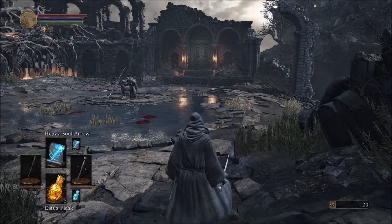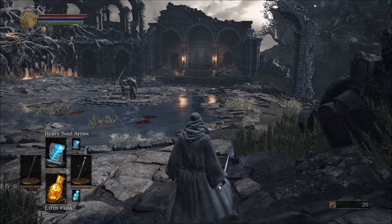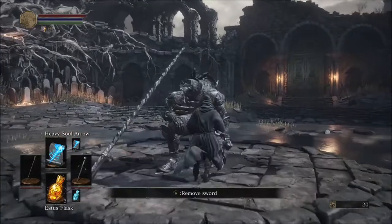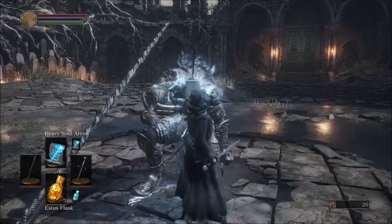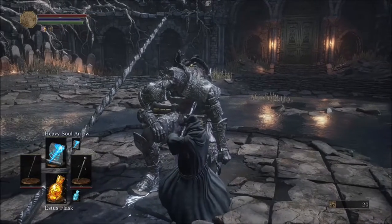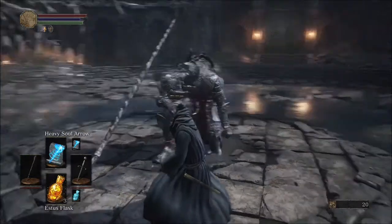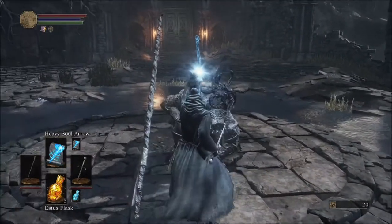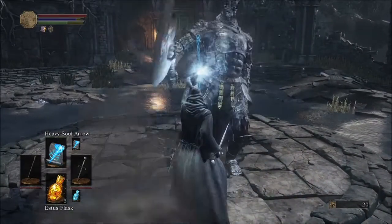Now that you saw how to take out Iudex using a knight, I'm going to show you how to beat him using a mage. What you're going to want to do is just run up there just like last time. Go ahead and buff your staff using left trigger, then pull the sword out of him. Lock on and hit him with probably two of the heavy soul arrows.